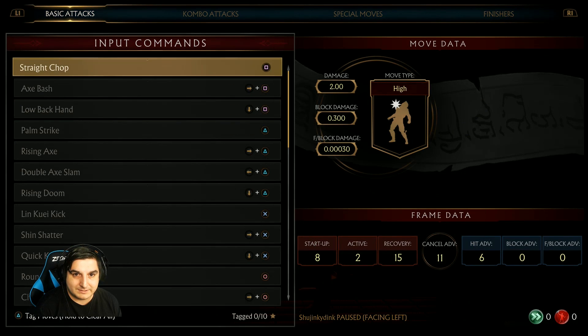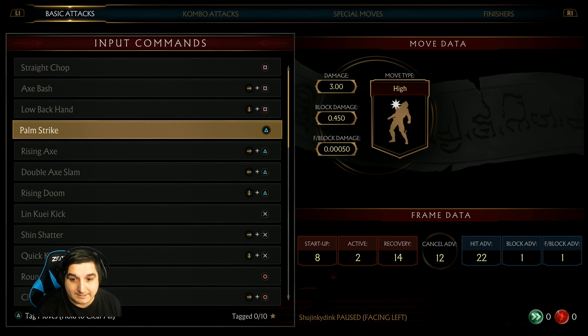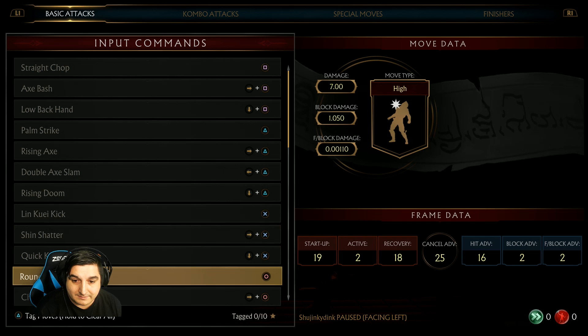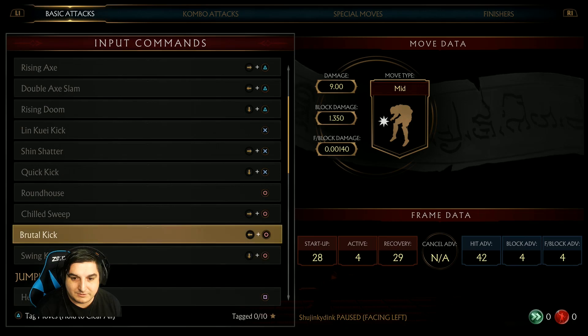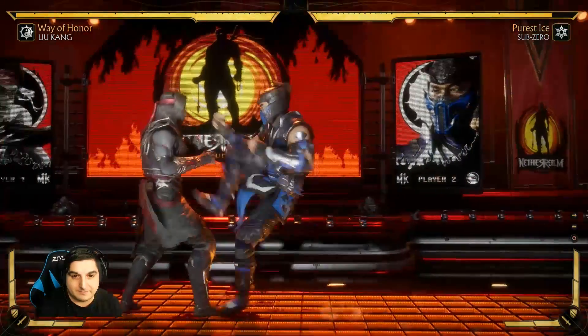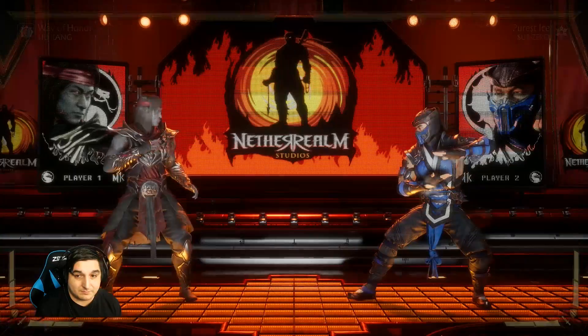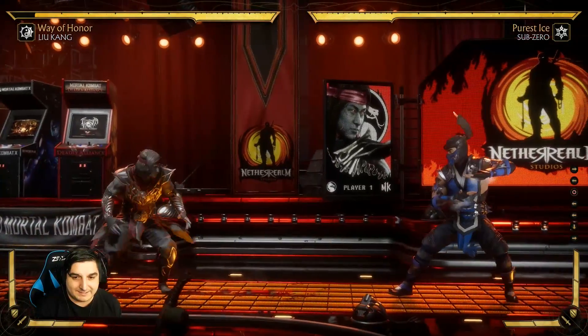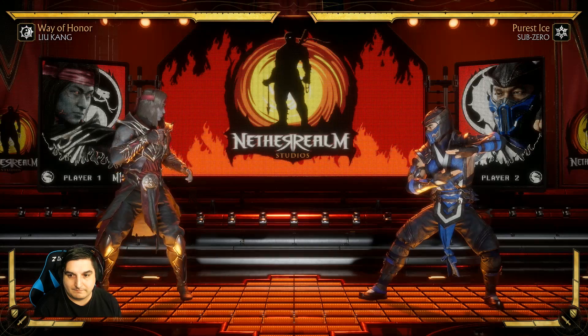Let's look at Sub-Zero's frame data for a second. Are you with me so far? Feel free to leave any questions in the comments down below, and subscribe because we're going to be making all sorts of tutorials. Sub-Zero's standing one startup is eight frames. He has a six-frame down one, which is actually faster than most things Liu Kang has — kind of good to know. Nothing too quick catches my eye beyond that. 28 frames — wow. Usually the slower moves are the better ones. Look how much range — it's almost full screen. That's why that move is so slow: there's so much more advantage to using it. It's a little bit riskier because someone could interrupt you, but that's the idea behind it.